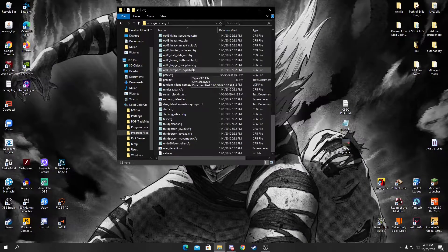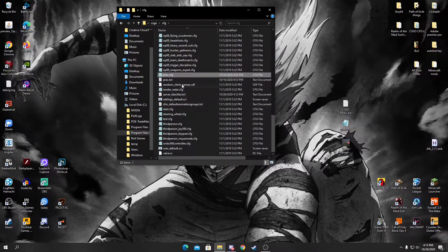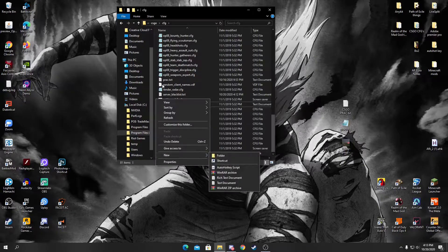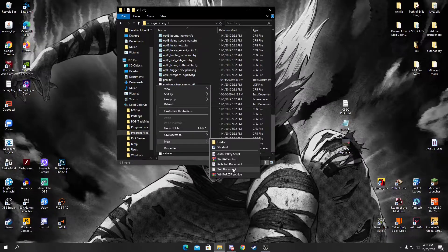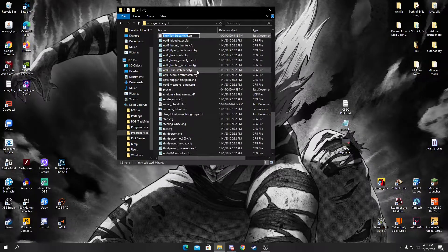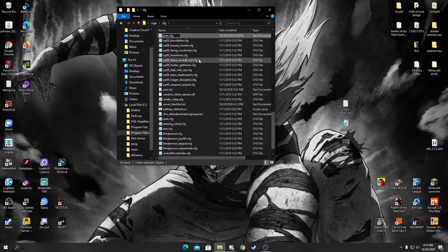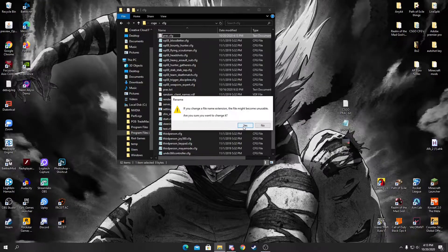Once you've made it to the cfg folder, you may or may not have files already in it — it doesn't matter and won't affect how your practice config works. I already have a practice config so I'll delete it for the video. To make a new one, right-click, hit New, and create a new text document. Name it 'prac' or whatever you want, then change the extension to .cfg. It should automatically convert, and if it doesn't you should still be fine. Hit Yes.